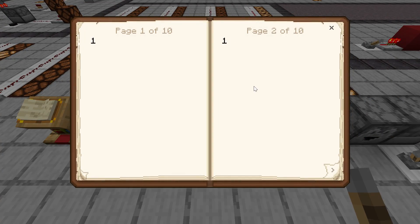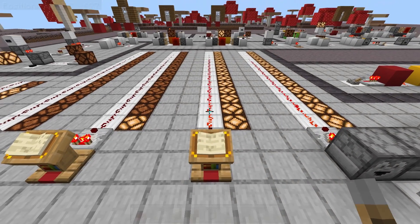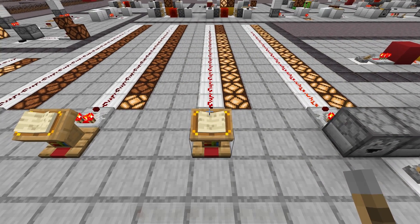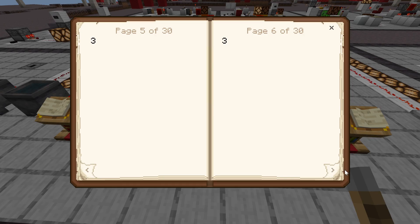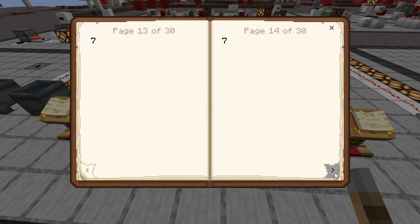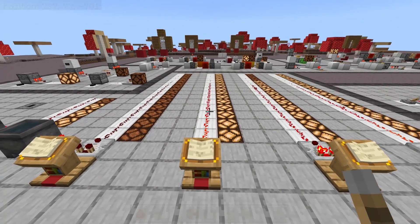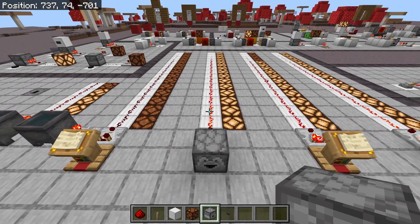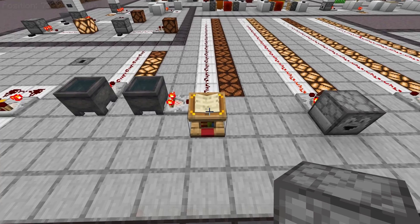Written books on lecterns are a little more unique — they depend on how many pages you made in the book. Just like containers, if you turn to the final page, it will consider it to be a full container, giving you an output of 15. If you turn to any fewer pages, it's like the container is just less full. If you make a book with 30 pages where you can turn each page 15 times, you will get one signal strength for every page you turn. So turning the pages six times gives a signal strength of six, turning 14 times gives a signal strength of 14, and turning one more time gives the maximum signal strength of 15. Books are just like containers, except you can easily influence the signal strength by turning pages rather than physically removing items.